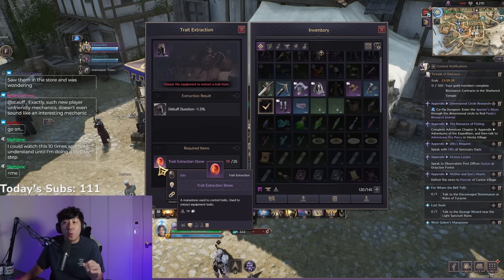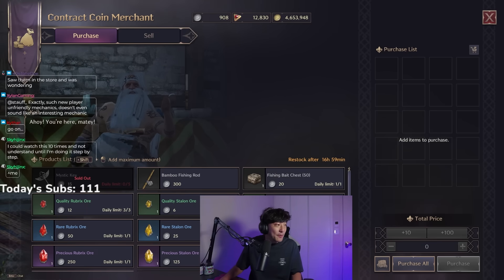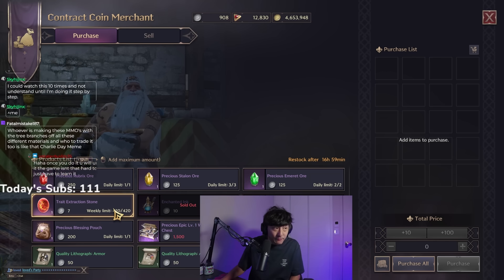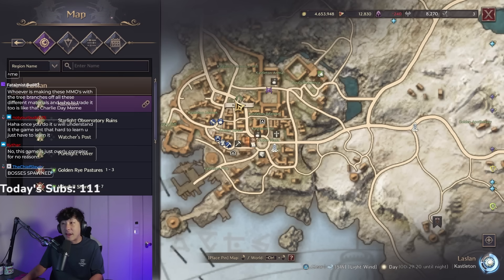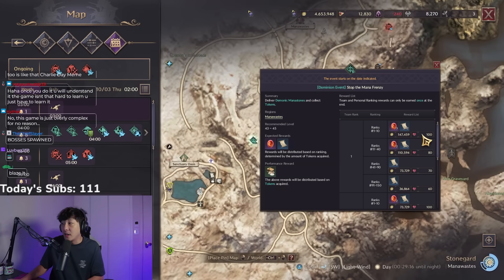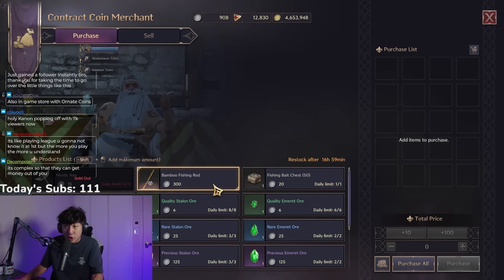Where do you get trait extraction stones? From the same contract coin merchant — scroll down and there they are: trait extraction stones, weekly limit 420. You can also get them by doing events; if you go to certain events, the participation and ranking rewards include trait extraction stones.